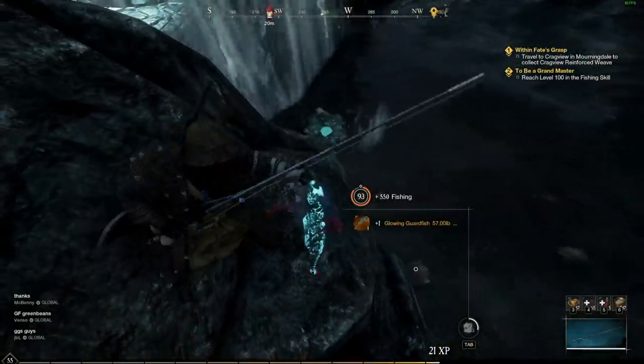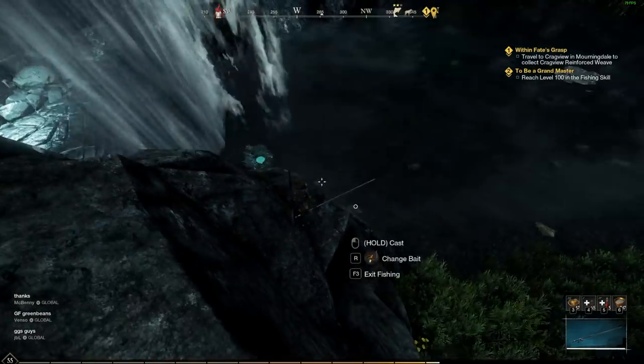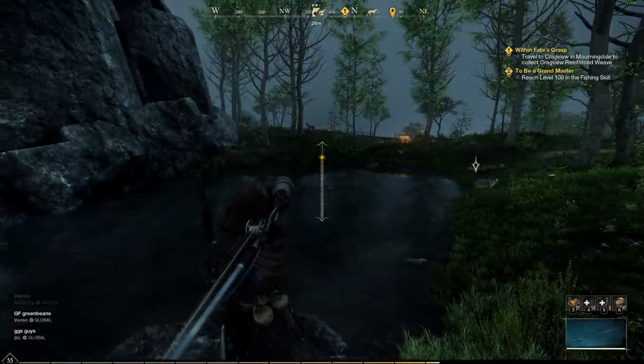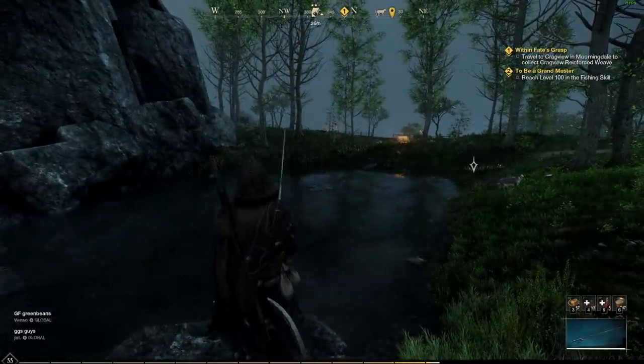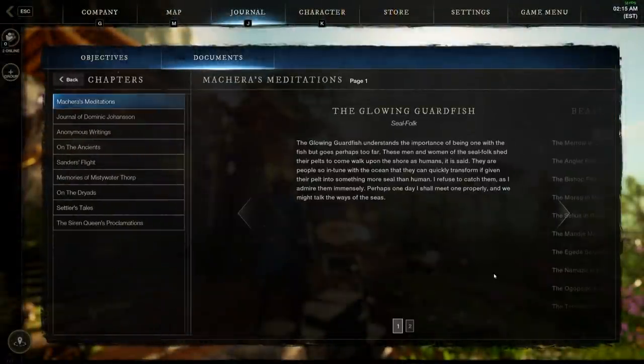The Glowing Guardfish can be found in Restless Shores, and this is also used for the ultimate trophy that doesn't exist in the game. The developer ID is Selkie — a mythological half-man, half-seal from Danish origin. The lore note from Bachera's Meditations says: 'The Glowing Guardfish understands the importance of being one with the fish — these men and women of the seal folk shed their pelts and come to walk upon the shores as humans. I refuse to catch them, as I admire them immensely.'